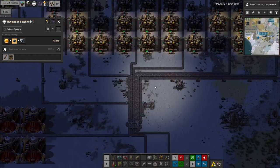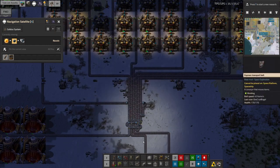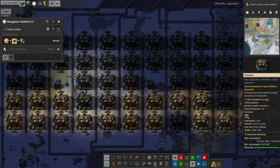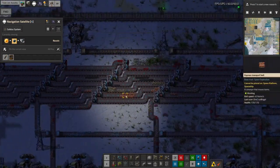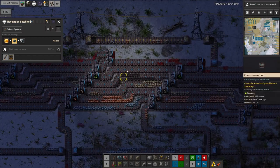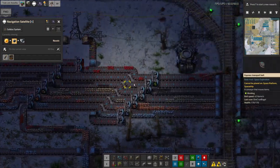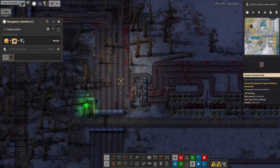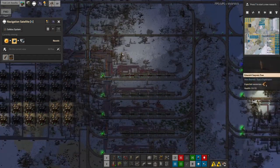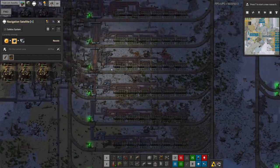I've set this up so in theory I should be able to have full blue belts flowing in, with enough crushers to deal with it all. Then we've got splitters across the top splitting it up into the various ores, making sure they're all separated out, and after that they get fed down into the various stations to be taken off and reprocessed for whatever we need.